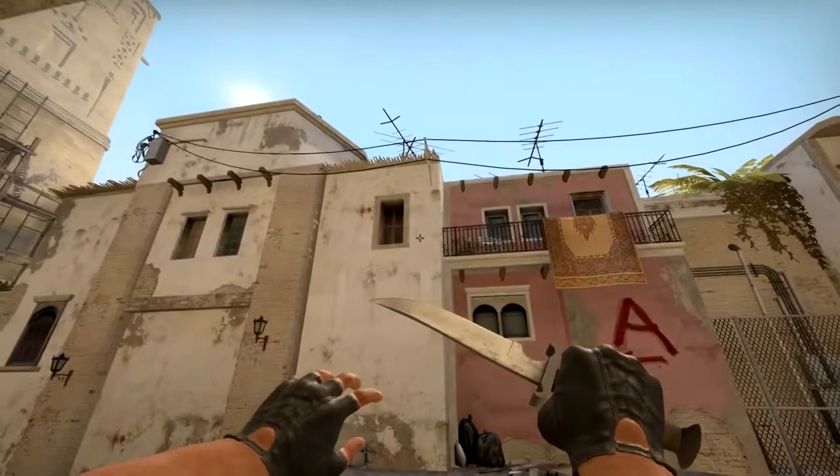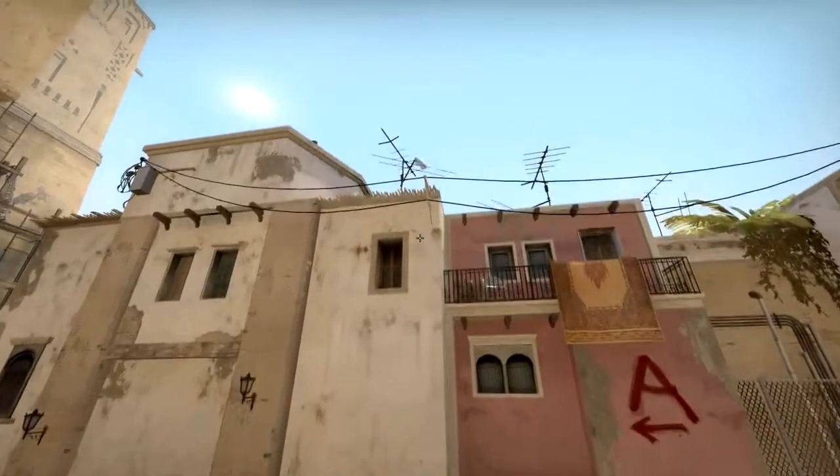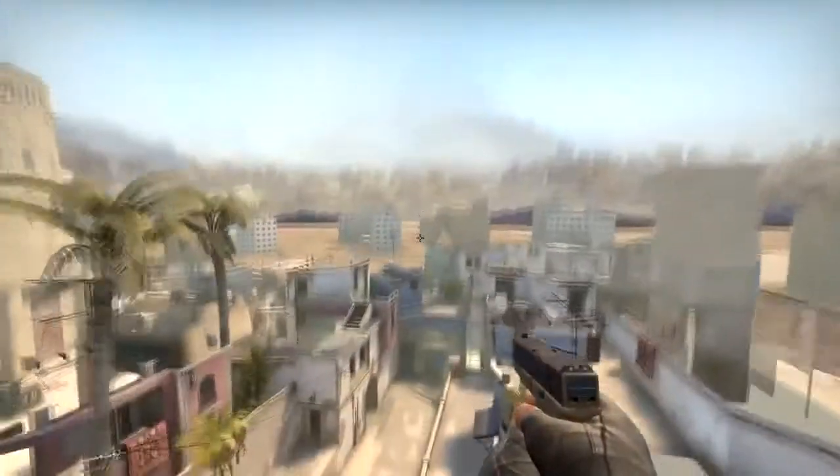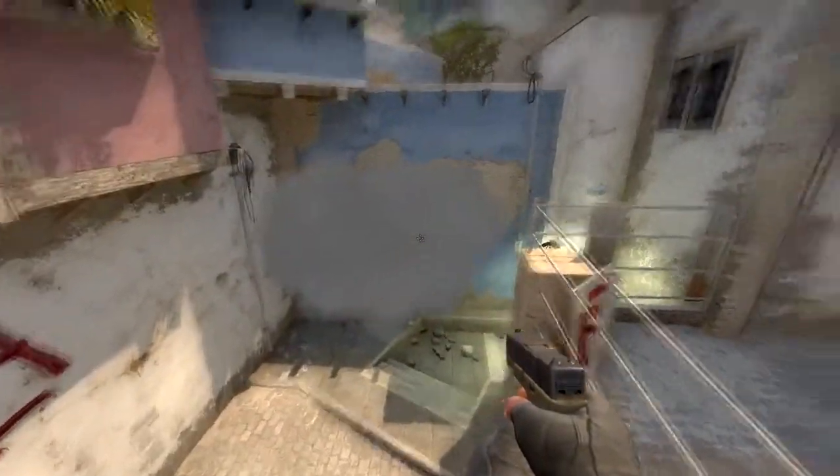There is a big number of smokes that are thrown while jumping. Your smoke flies a lot further with that, and smokes like these allow you to smoke places that are pretty far away from your current location. An example for this would be this mirage window smoke that I discovered a few weeks ago.